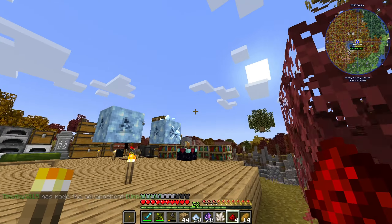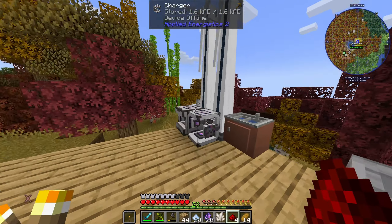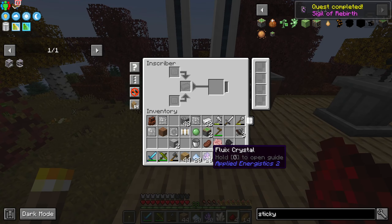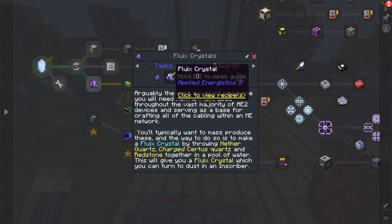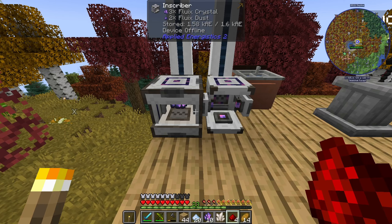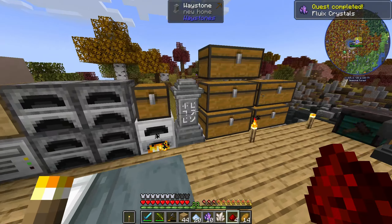I don't think I should have done all of them — oh well. I need dust — so in the inscriber... I got 30 sigils of the reaper, so now we can use those. I get a common gem — I'm going to get more gem dust.